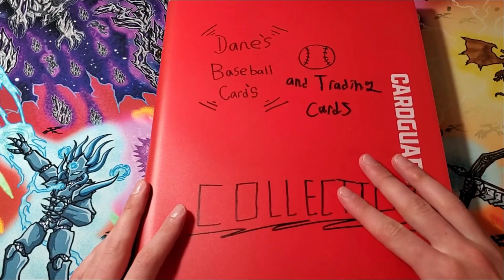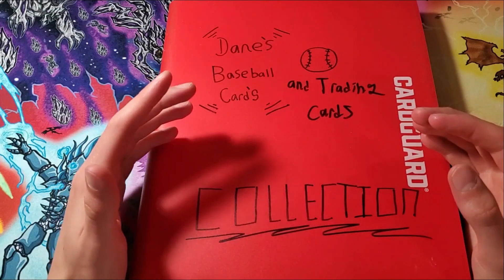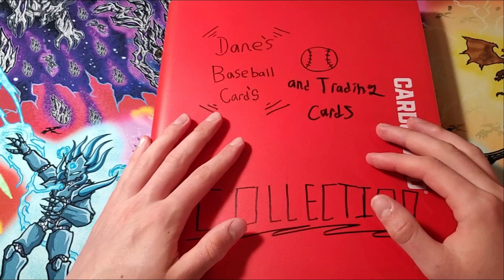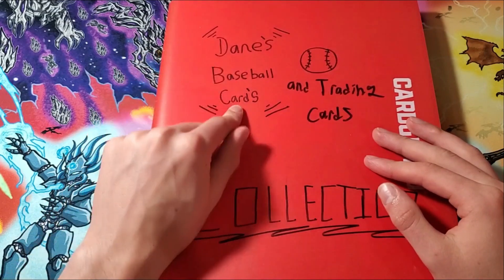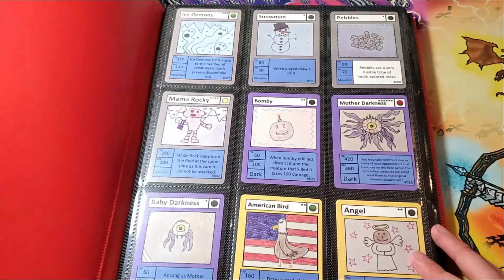This is the OG binder with all my old HTCG pack cards — I honestly thought I just lost these forever until I found them in my storage room the other day. It says 'Dane's Baseball Cards' — that's my name. This is when I used to collect baseball cards, but then I turned it into my TCG collection.